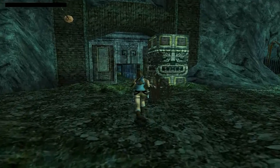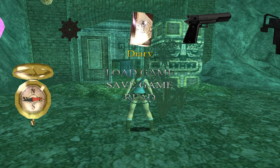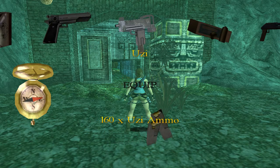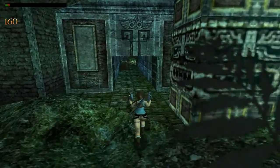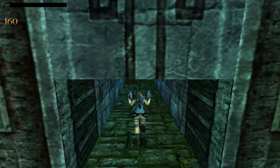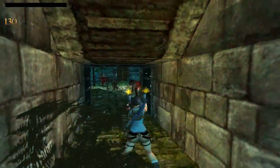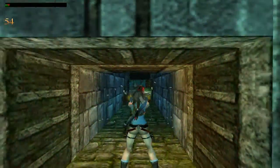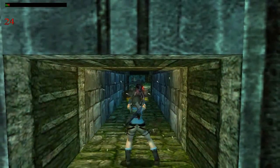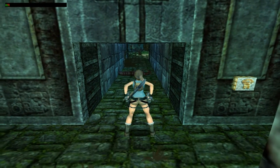I'm going to save just in case something bad happens, as it might. There will most likely be lots of saving now — I don't have very good health. Also going to equip my Uzis. Got a couple of raptors in here. Awesome — 14 bullets, very nice.